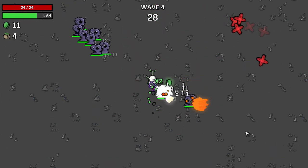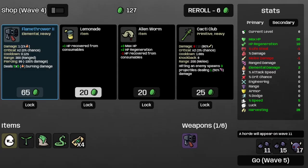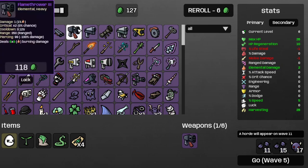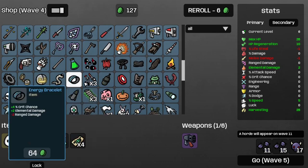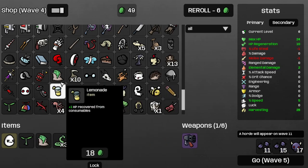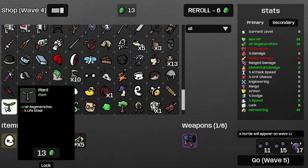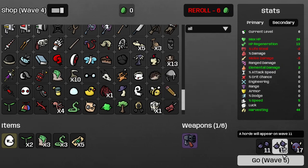I'll see you at wave four. And that's wave four — get some more harvesting and some more regen. I have ten HP regeneration, which is one HP per second, so that's nice. I think I want a coupon followed by another snake — actually make that two more snakes — then let's get another fertilizer and then another one, and then get another plant. Now we have 1.27 HP per second. I don't have to do it for wave five — 44 harvesting, that's nice.